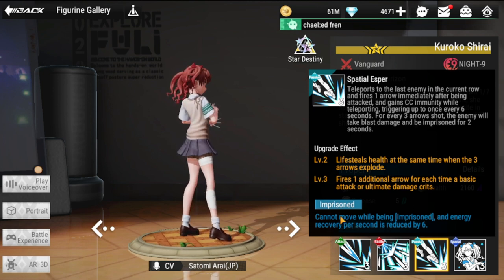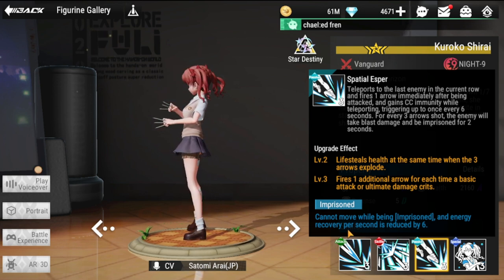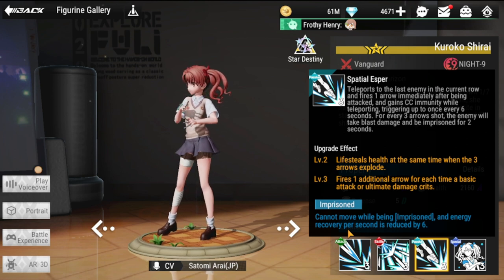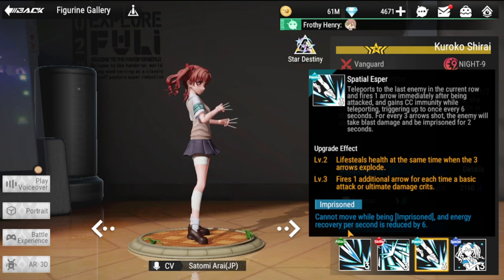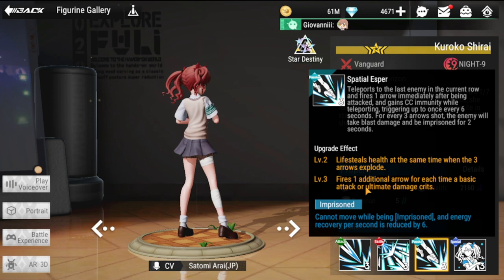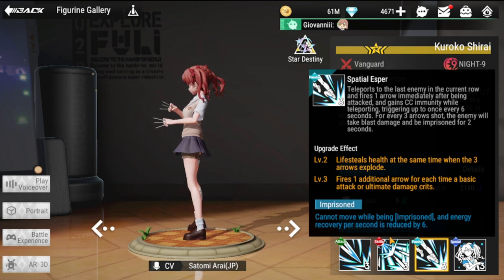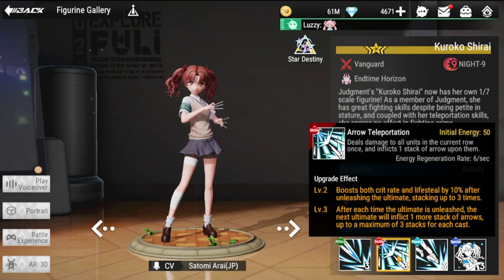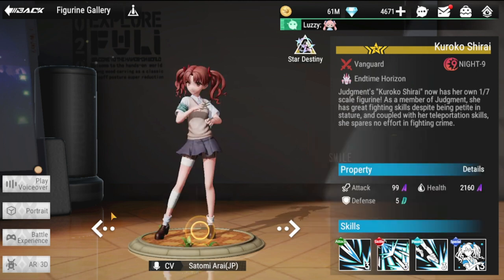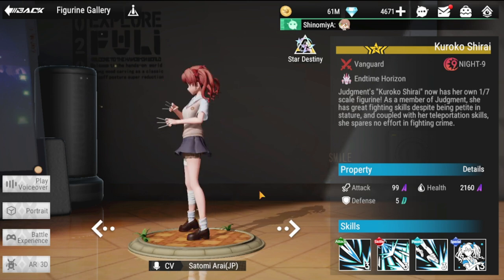The energy reduction from imprisonment is huge — enemies cannot recover energy as fast, delaying bosses from using their abilities. This alone makes her a must-have for easier progress. She is rated nine out of ten and will make a big difference on your team.